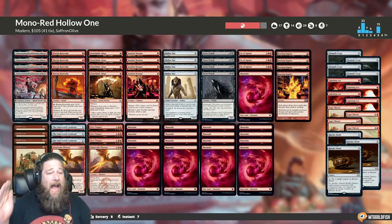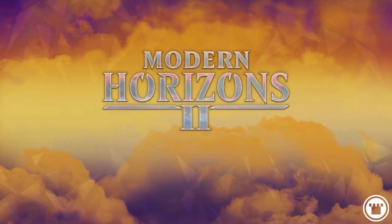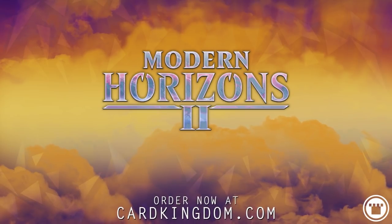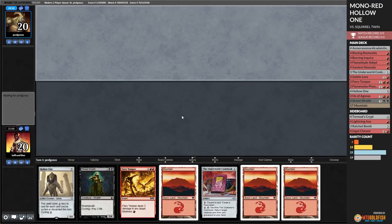Let's jump into some games and see how it works. Need some new Modern Horizons cards? You can order them today from our sponsor, Card Kingdom, by heading over to CardKingdom.com. Budget Magic time - we are trying some MH2 Mono Red Hollow One in Modern.